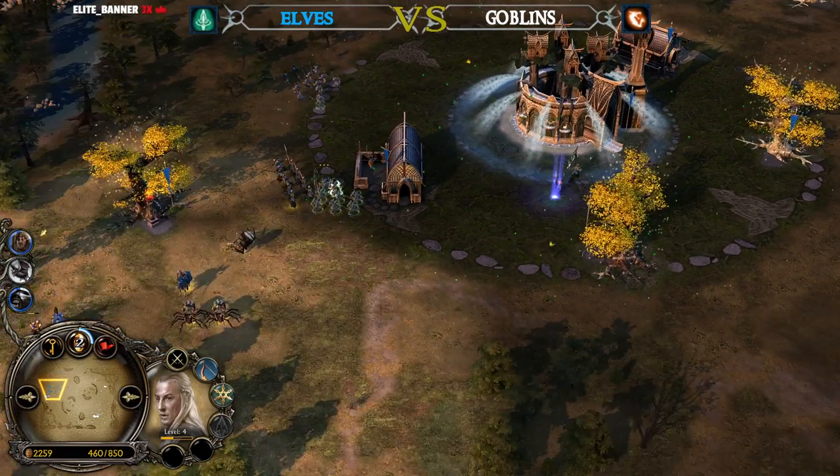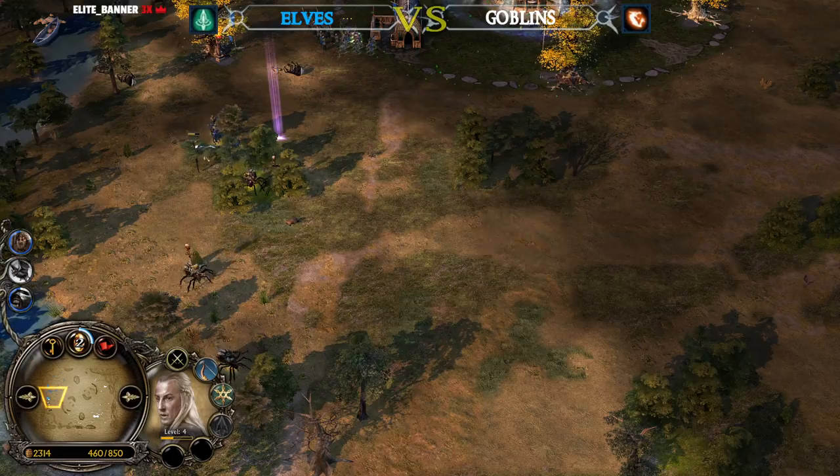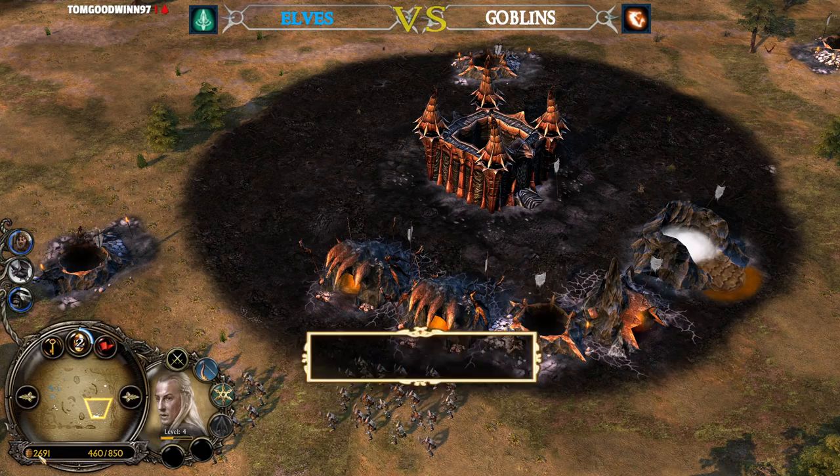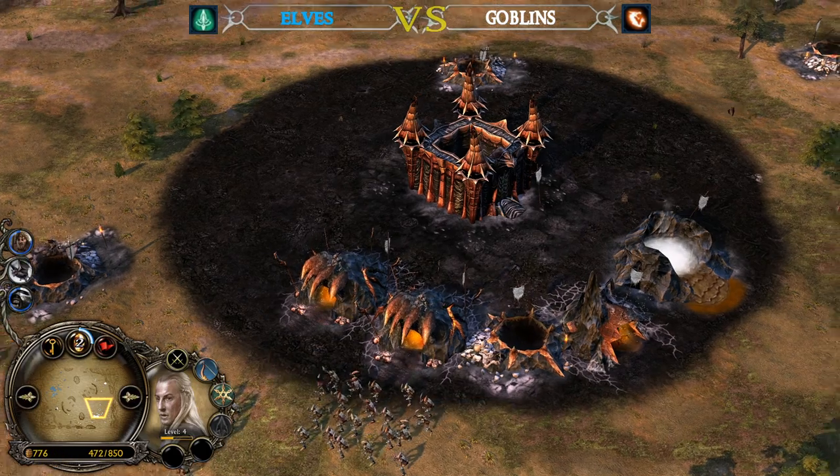Some shenanigans are happening around the Fortress — water is falling. Again, the Goblin player has so much money collected — he has almost 3k.